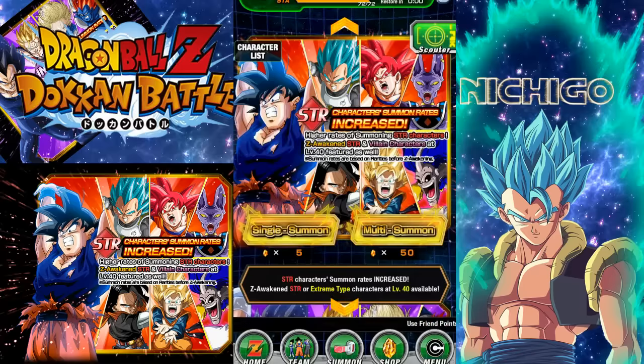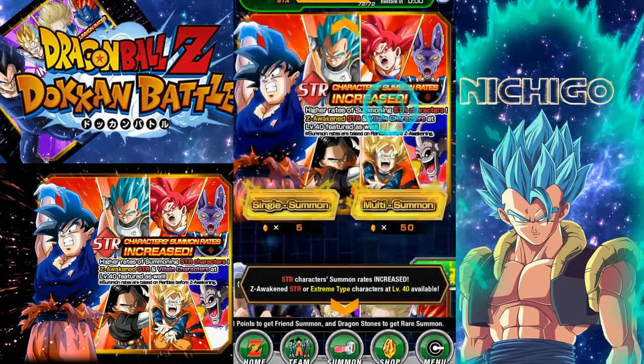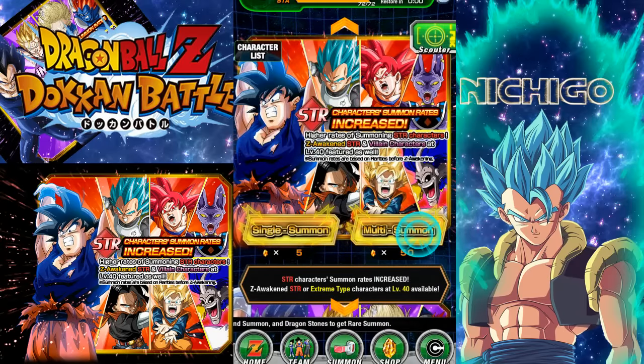What is up guys, Nishigo here coming at you with another Dokkan Battle video. Today we're going to be doing 200 stones worth of summons. We're going to be doing 100 on the strength banner and 100 on the imp banner. So let's get on the first summon.